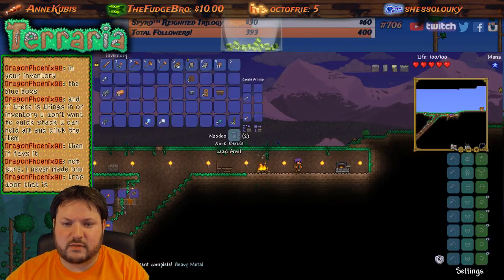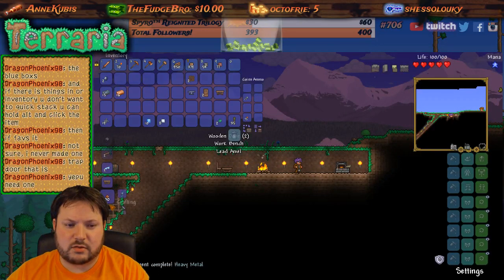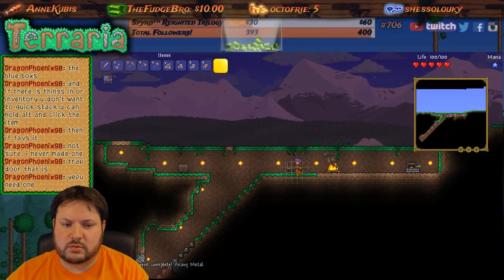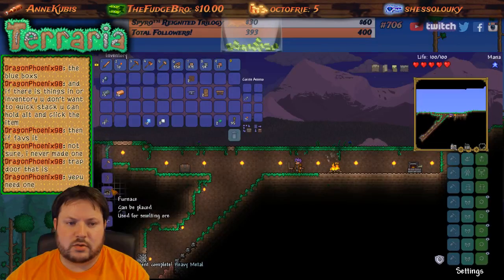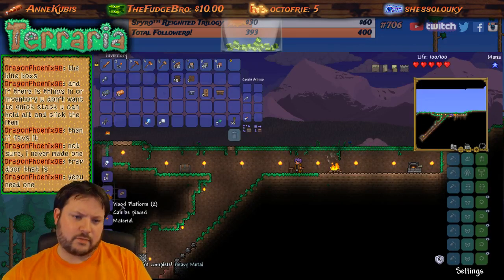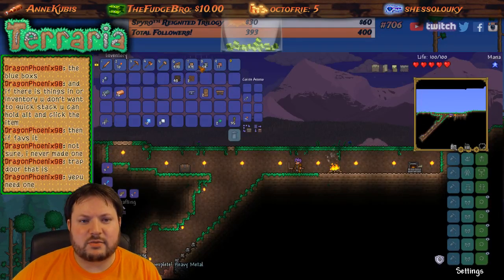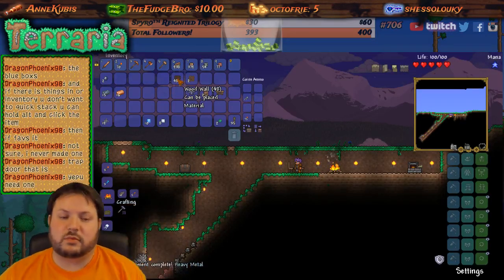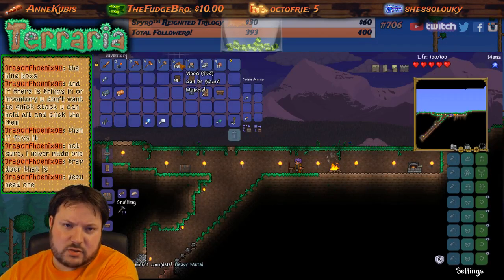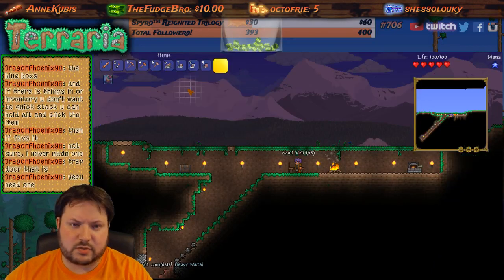Where are my wooden walls and stuff — the basic stuff I can make? You're supposed to be able to make wooden walls. Oh, here we go. I'll make a little bit there. This is where I was running into the problem last night — I was thinking the walls were actual walls, not that they were in the background. But I also need to make the wood pieces you can actually place as well.